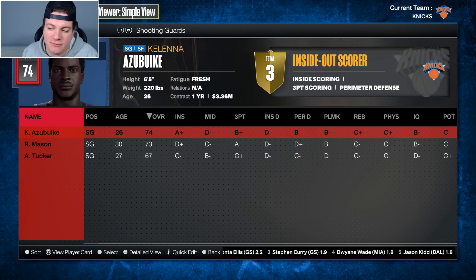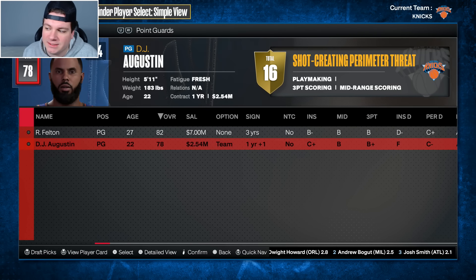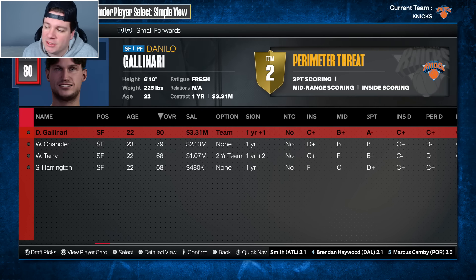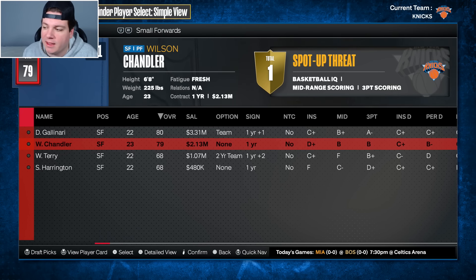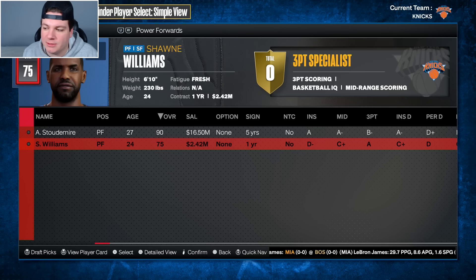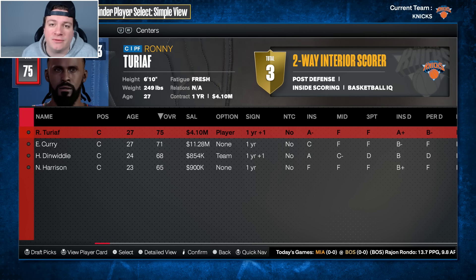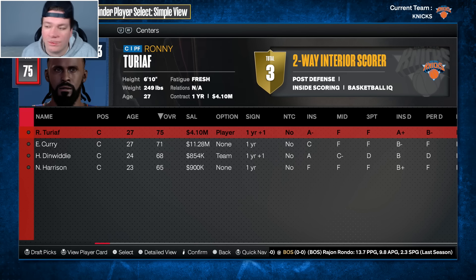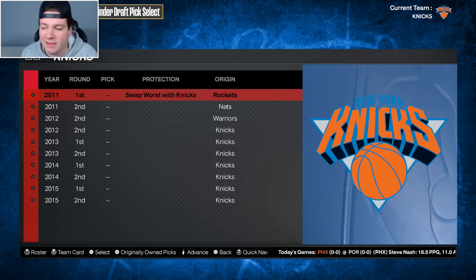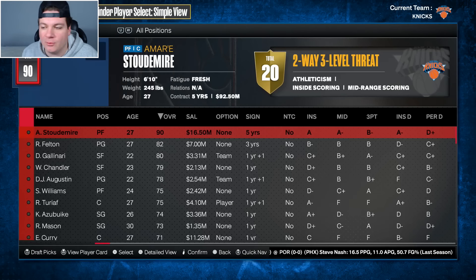Looking at the contract situation: Felton is on a three-year deal, Augustine has a team option. Both shooting guards Azebuke and Mason are entering free agency. Gallinari has a team option while Chandler enters free agency. Stoudemire is on a long-term deal. Sean Williams and both centers are also entering free agency - something to keep in mind. We also have a pick swap with the Houston Rockets that came loaded in with the game - not from any trade I made.